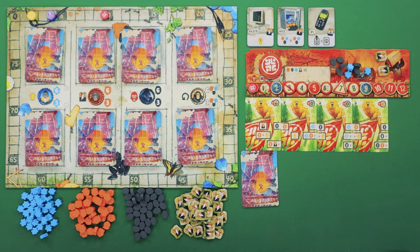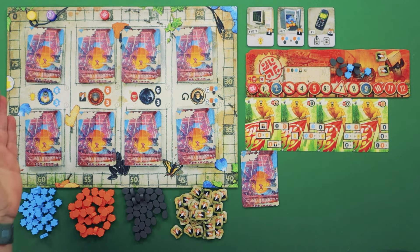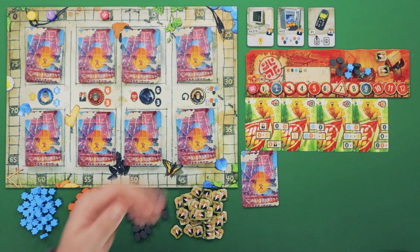Once everyone has gathered up their resources and finished off all closed frames, you'll then move on to the next phase: attracting new apes. Here, you're going to take your discs and choose one that matches the species you want to purchase from. There are four: mandrills, which deal with victory points; orangutans, which help you earn batteries; gorillas, which help you earn rage; and chimpanzees, which help you repeat frames.